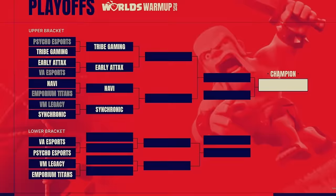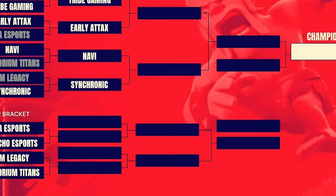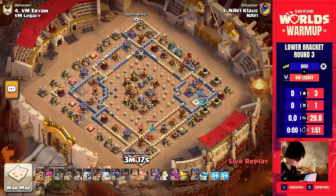This attack from Stars helped NaVi advance to the second round, along with Tribe Gaming, early attacks, and Sochronic. But NaVi unfortunately was sent to the lower bracket. Let's now jump into NaVi versus VM Legacy with Klaus. They are giving NaVi this base design — all five bases.